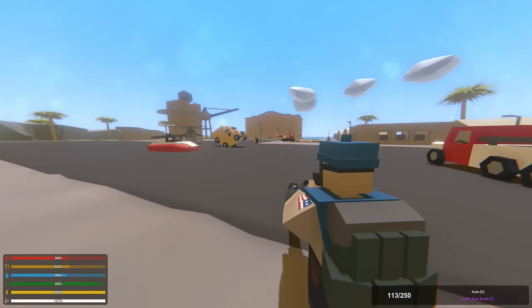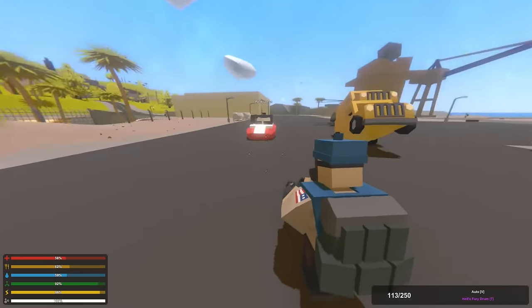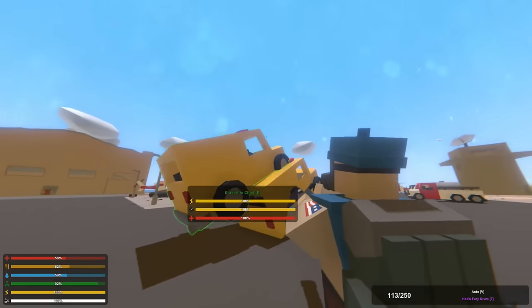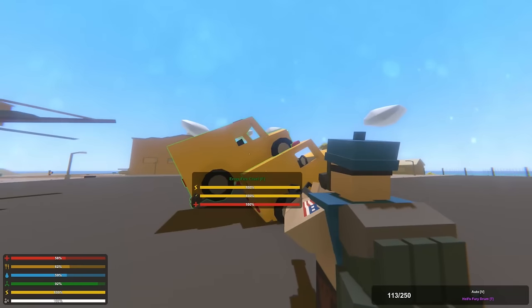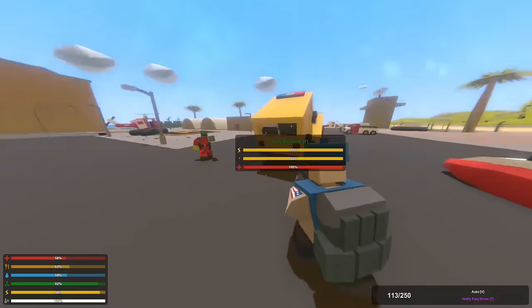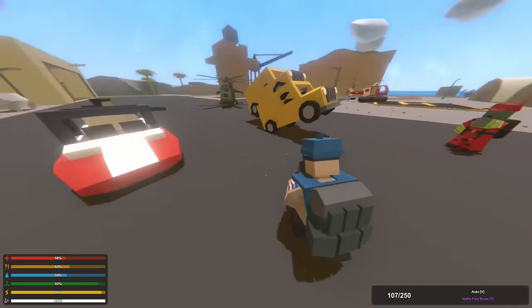Welcome back everybody, it's Zethi here, and today we're going to be showing up the new vehicles in Unturned Hawaii. What is going on? I don't understand. Oh my goodness. These cars have learnt how to mate and reproduce. Now we know how baby vehicles are made, guys. Let's not look at that.